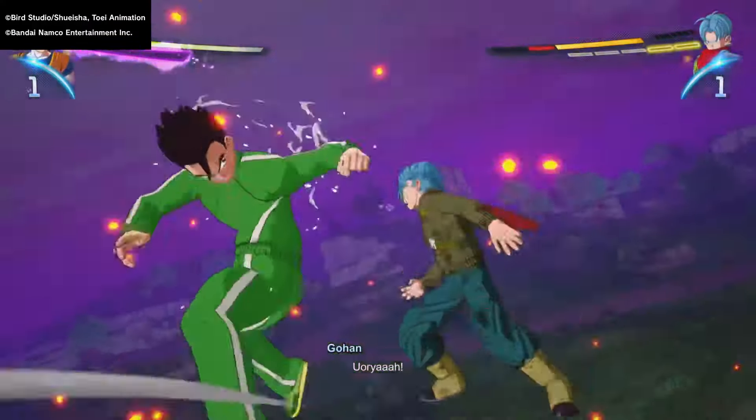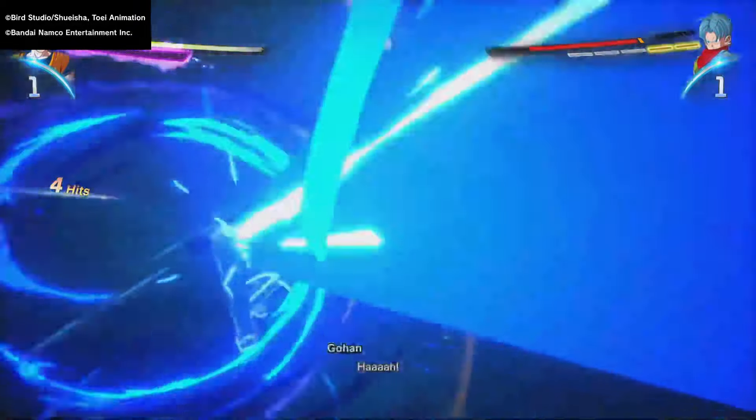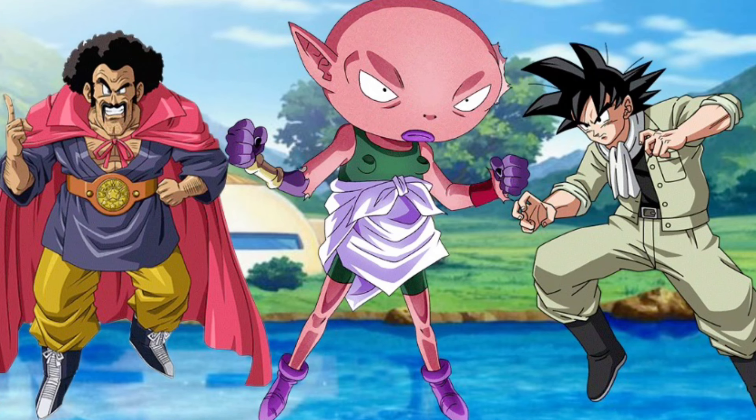There's a lot of outfits from Dragon Ball Super that I would love to see in-game, so I'm just going to list them: the blue and green winter jackets that Goku and Vegeta wear in Dragon Ball Super Broly; Goten and Trunks' super outfits; Mr. Satan's super outfit; Beerus in the Monaka mascot costume; and Farmer Goku — the outfit he wears when working out in the field.